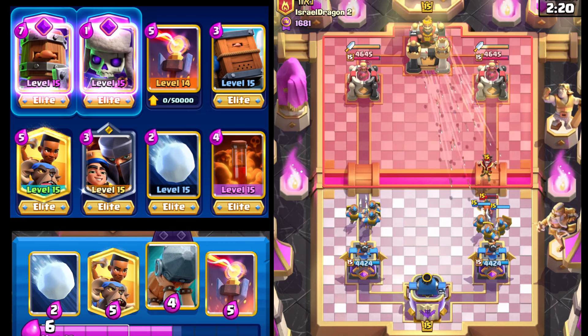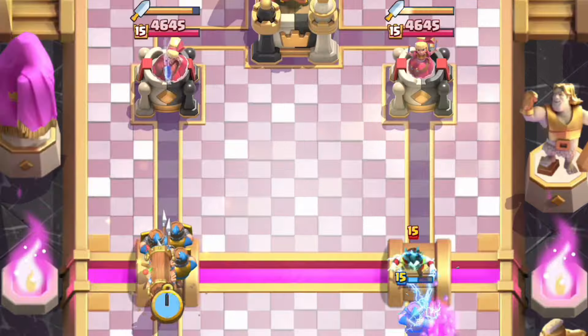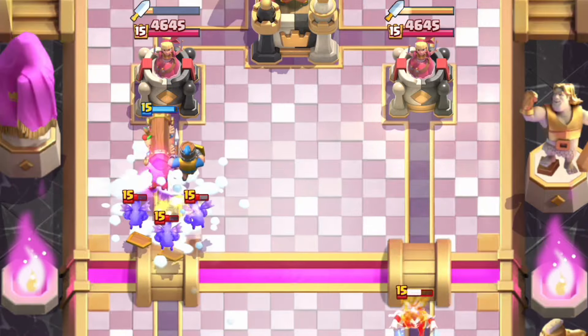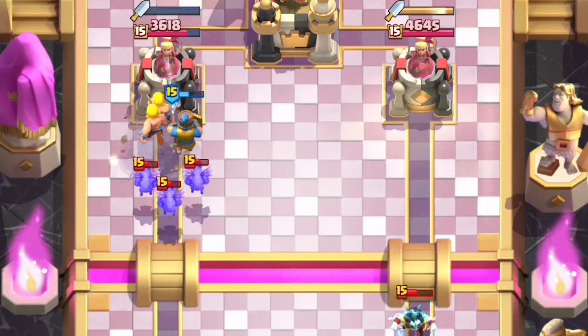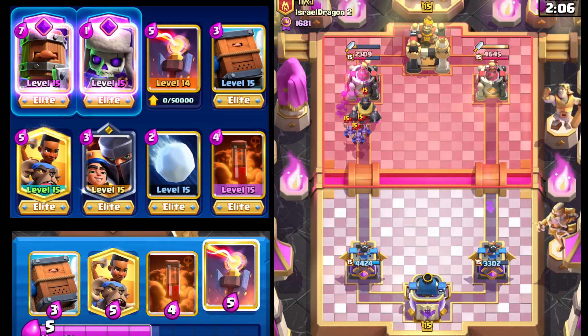Let's get a Battle Ram ready for the left side. Since he doesn't have E-Wiz anymore, we're gonna go with the Giant Snowball. That's gonna allow our Battle Ram to connect — two Barbs and Road Recruit on that left side is gonna do massive, massive damage.